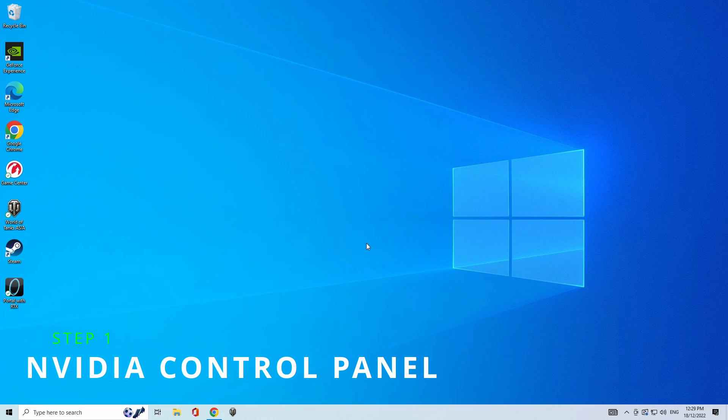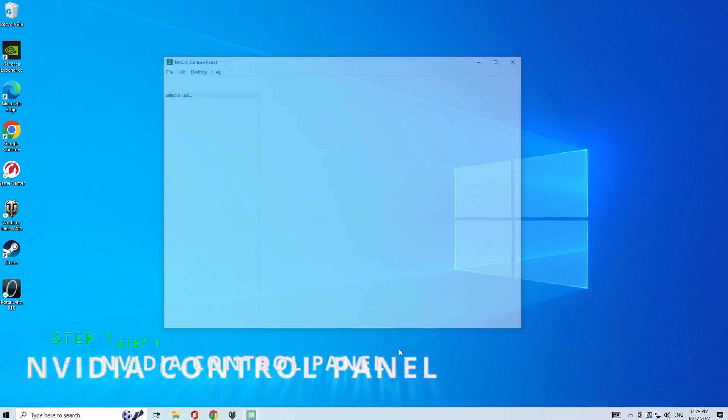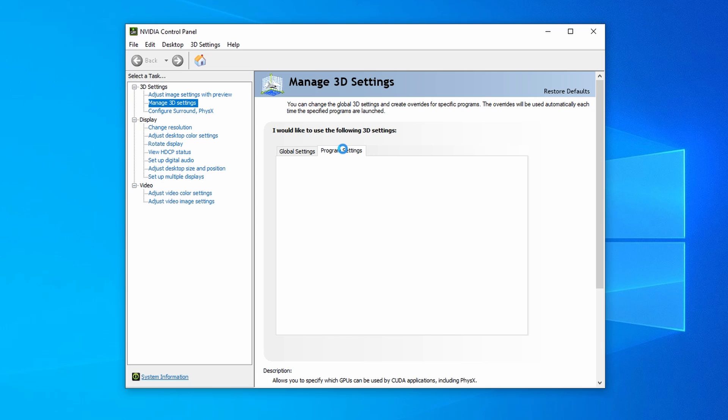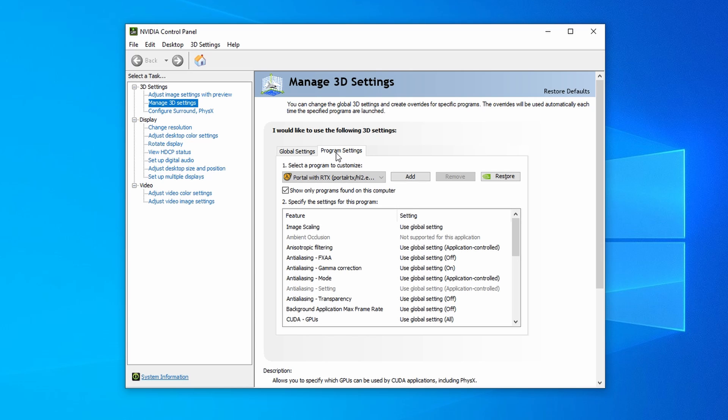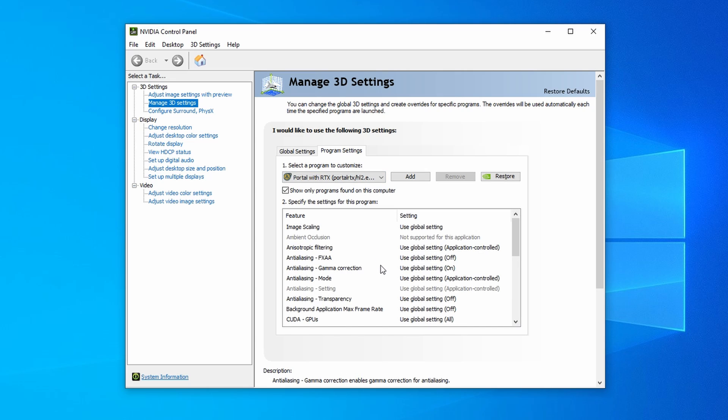First off, we want to go to our desktop. Right-click anywhere on your desktop background and select NVIDIA Control Panel. When this opens up, go to the left panel and choose Manage 3D Settings. Come to the main panel and select the Program Settings tab. On the drop-down menu, find and select Portal with RTX, HL2.exe.